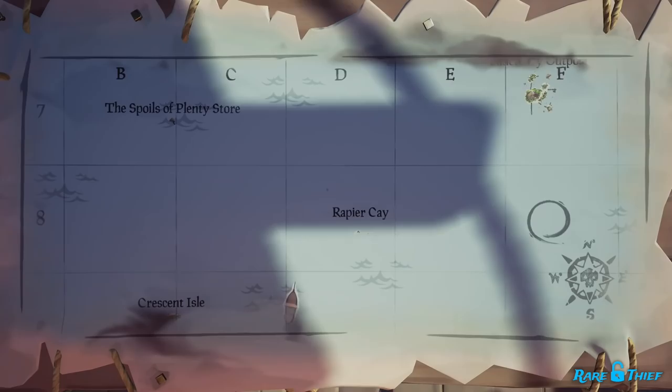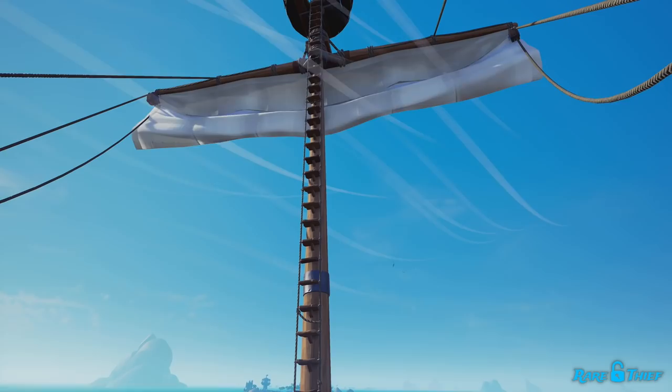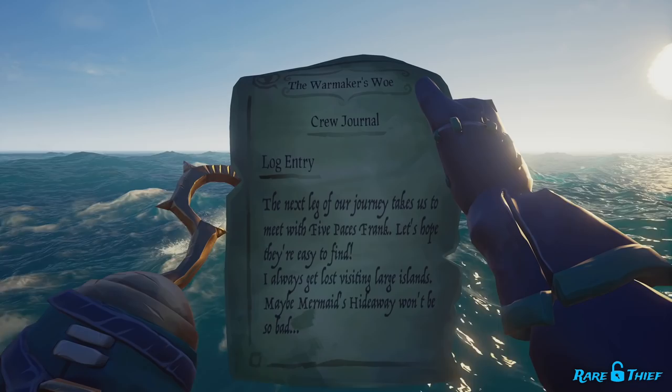If the clue is a log entry that mentions map coordinates, sail to those coordinates — this is a sea clue. The clue will be floating in the sea in a bottle underneath a tiny flock of seagulls and next to merchant alliance loot and wooden debris. It will be somewhere inside the coordinates given in the clue. Again, use that spyglass. If you are struggling to find the tiny flock of seagulls and floating debris in the coordinates, park your ship in the middle of the coordinates, go up to your crow's nest and scan the horizon in all directions with your spyglass.